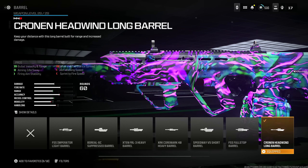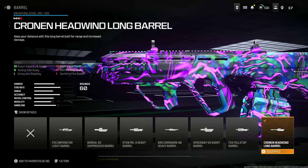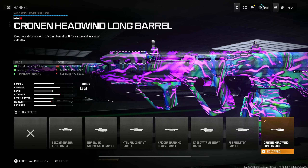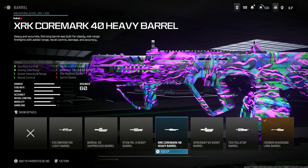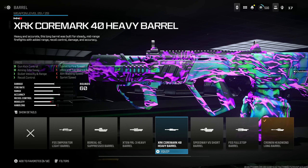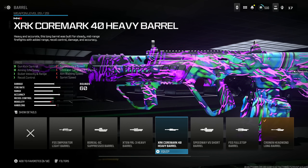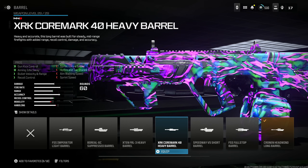Put on the Cronin Headwind Long Barrel for bullet velocity and range, aiming out sway, and firing aim stability. You lose some hip fire and tac stance spread, aim walking speed, and sprint to fire speed. If you don't want to use that, you can use the XRK Core Mark 40 Heavy Barrel for gun kick control, aiming out sway, bullet velocity and range, and recoil control — at the cost of sprint to fire speed, hip fire spread, aim walking speed, and sprint speed.